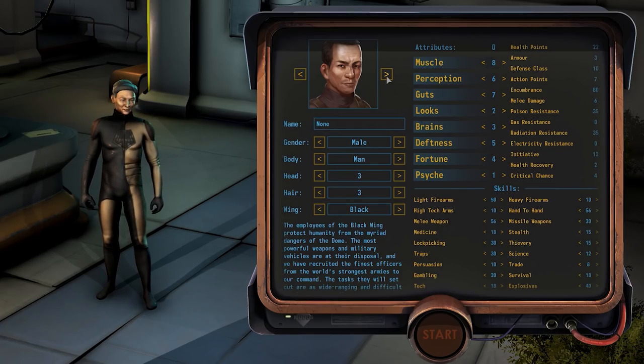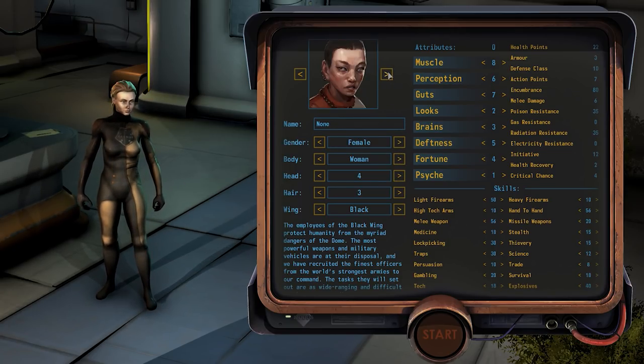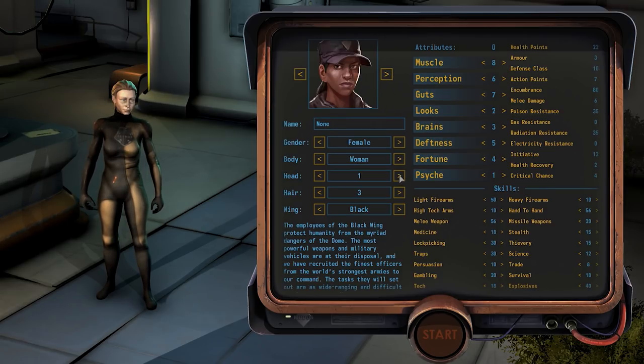The first thing you will do in Encased is to create your character, choosing your avatar's portrait, gender, and appearance. Don't worry, this selection of faces and haircuts is not final. There will be many more options in the final release.